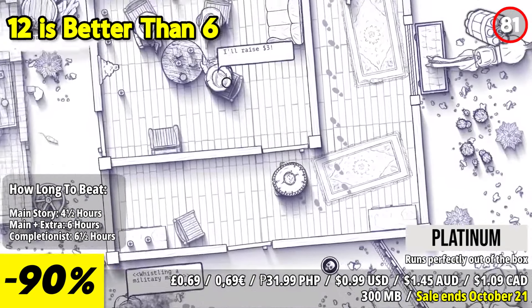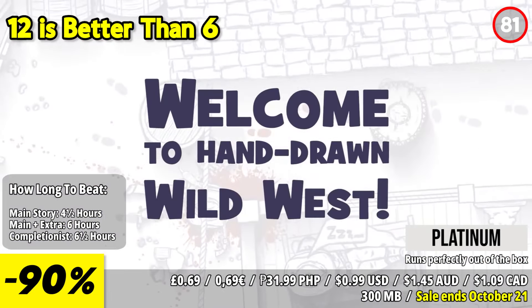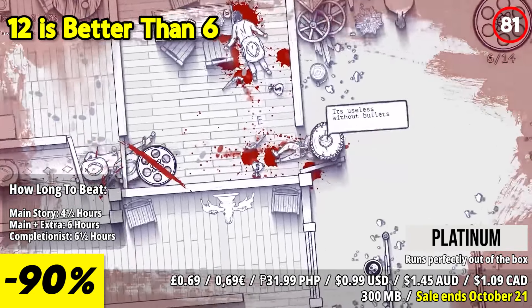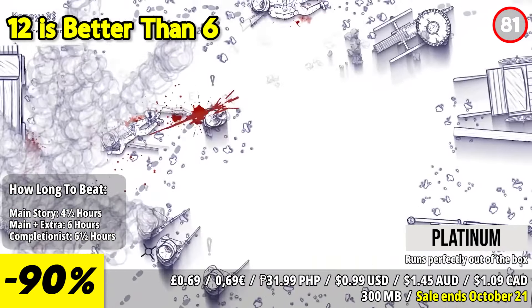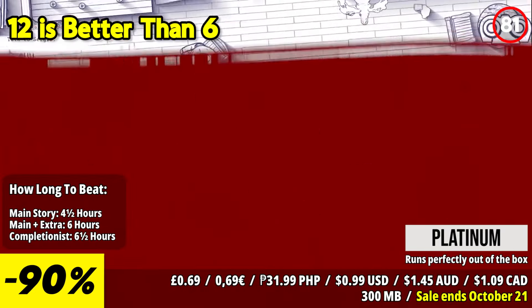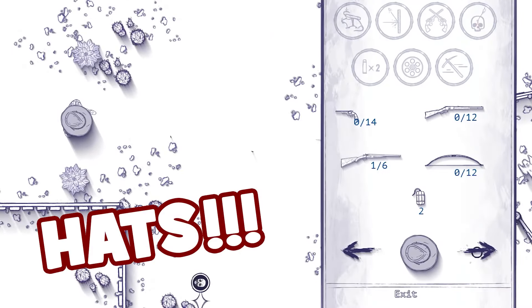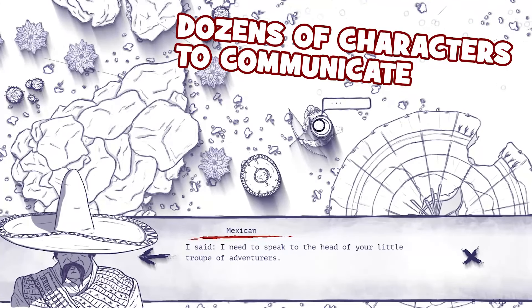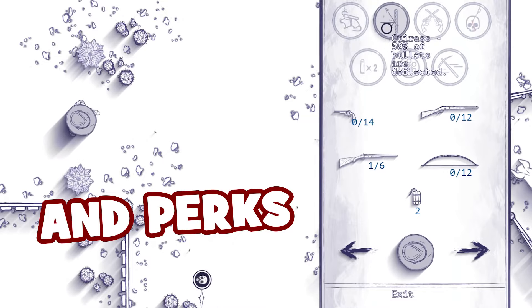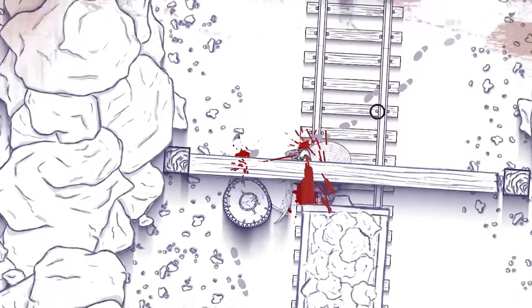12 is Better Than 6 takes you into the heart of the Wild West, where you play as an escaped slave on the run in 1873, making a desperate journey from Mexico to Texas. Armed with a revolver and a sombrero stolen from a dead man, every move counts as you navigate dynamic top-down gunfights. Each shot requires you to cock and fire your weapon manually. The game combines tense action with stealth elements, allowing you to decide whether to engage enemies head-on or sneak past them. Hand-drawn visuals bring the lawless desert towns and bandidos to life, while upgrades offer a variety of tactical options.